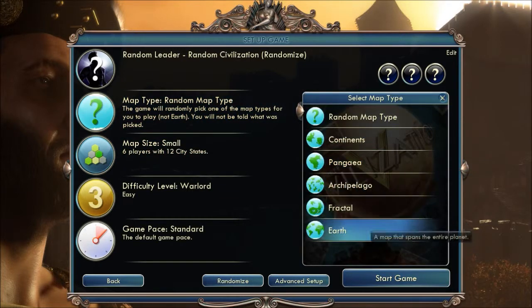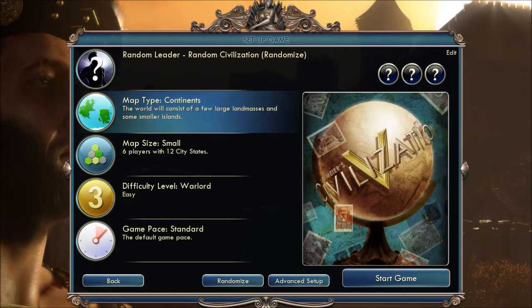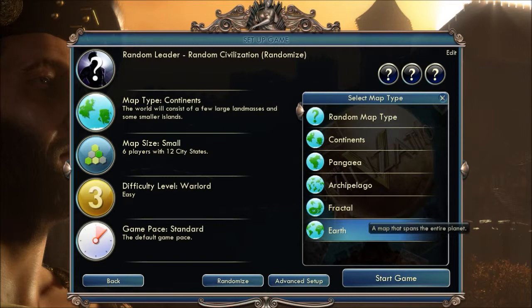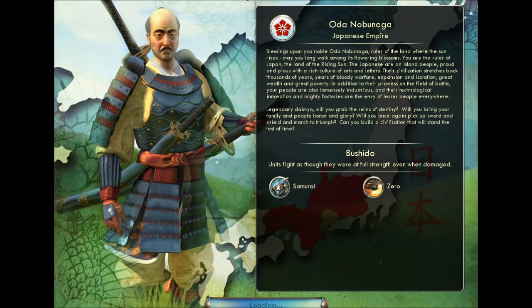World type — let's go on Earth. There we go, so we should be separated. Oh look, I am this guy. What does this mean?